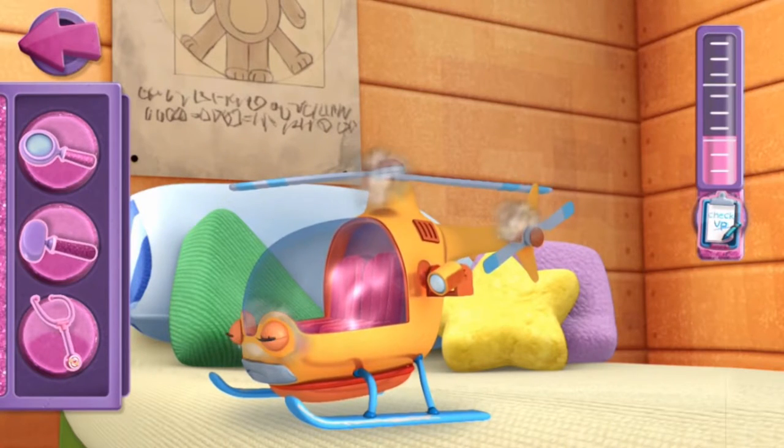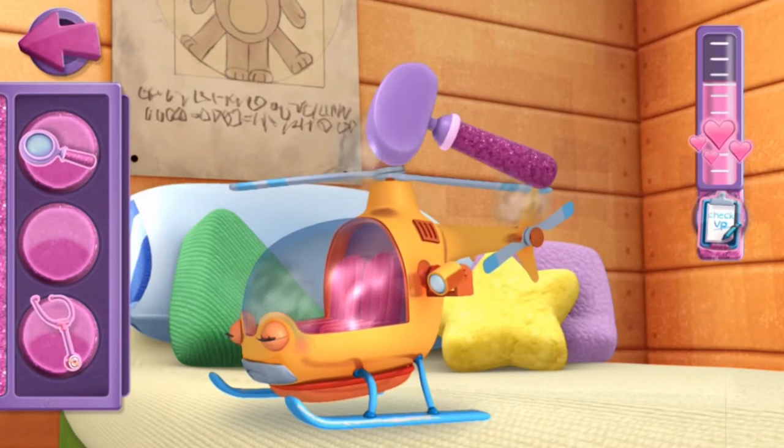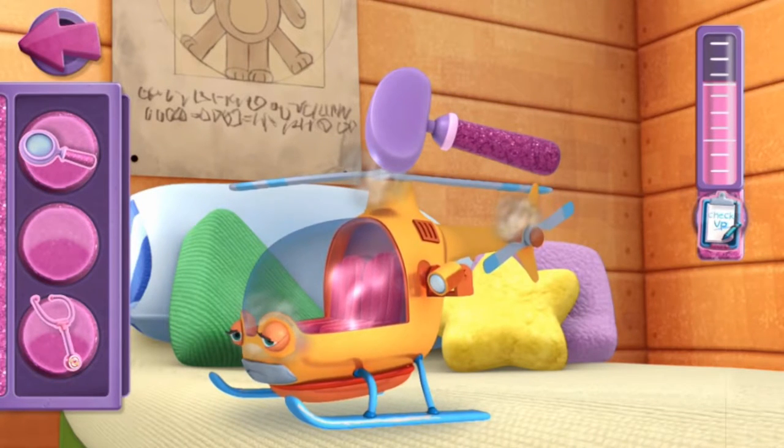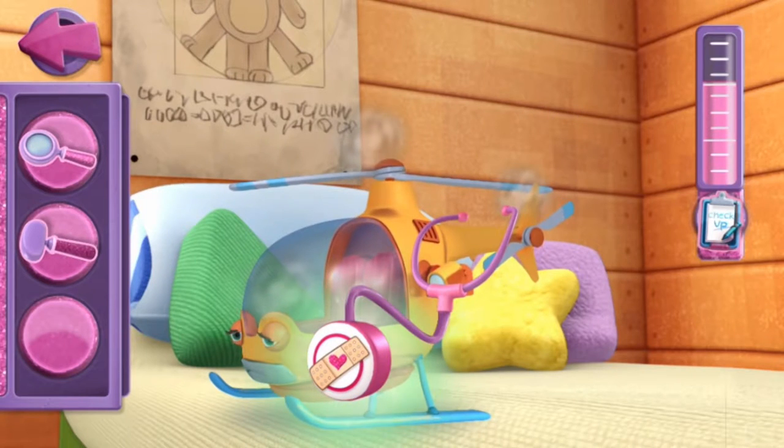Now tap the second tool. Reflex hammer. Drag the reflex hammer. Reflexes are in good shape. We should use a different one. Tap the third tool. Stethoscope. I see something here. We found the problem.